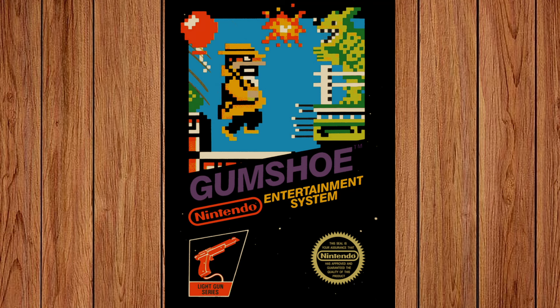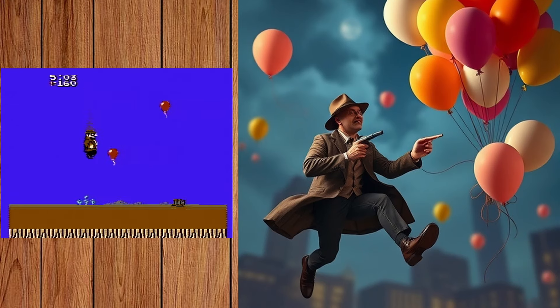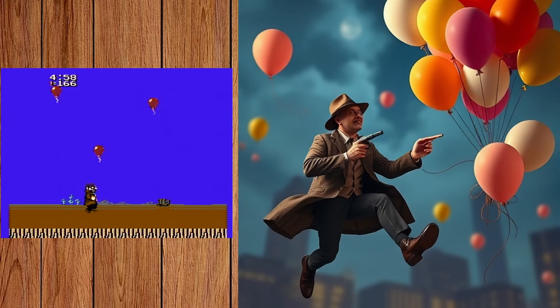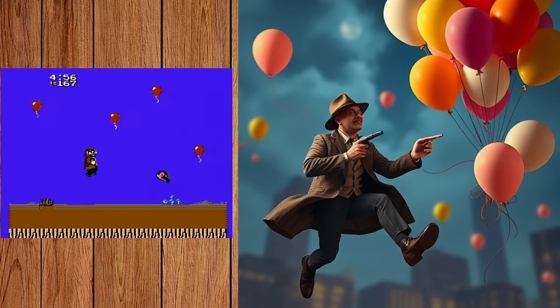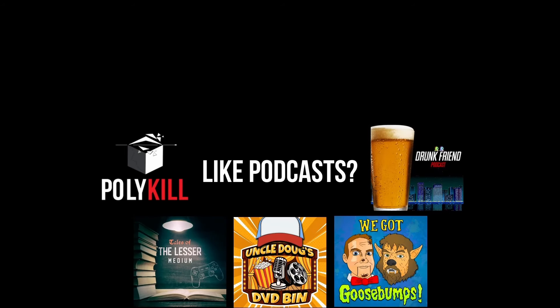The answer is Gumshoe. This one is probably one of the easier ones. The prompt was: Gumshoe Detective floats through the air collecting balloons as you shoot at him. Sure enough, we have what is clearly a 1930s-era detective mid-air surrounded by balloons. But instead of indicating he is being shot at — which in the game you do with the light gun — the AI gave our detective one gun melded into his hand, and another hand that is just shaped like a gun with a very stiff-looking pointer finger. It looks more like he's excited to see someone from a distance. But that's going to do it for this video — I hope you had fun, and if you did, let me know in the comments below. As always, be on the lookout for chunky tornadoes, and thanks for watching.